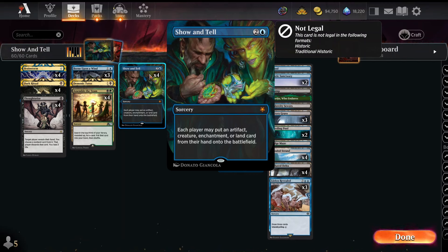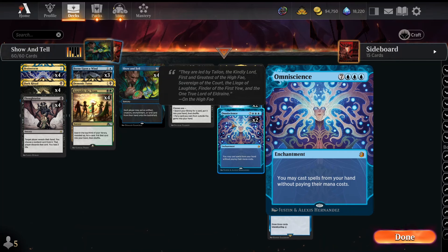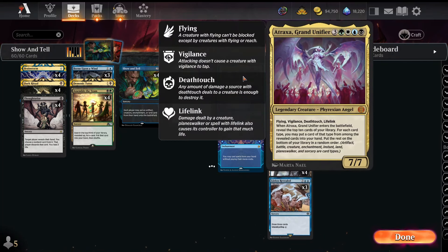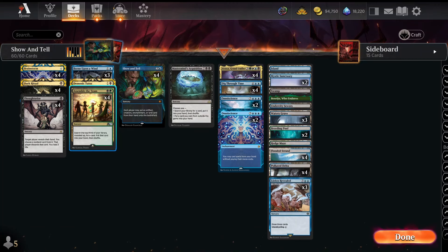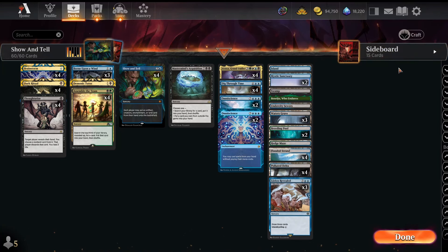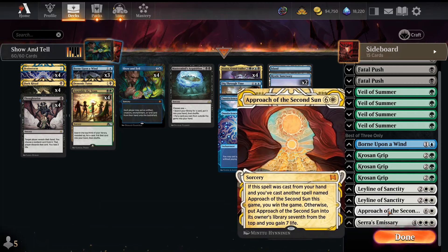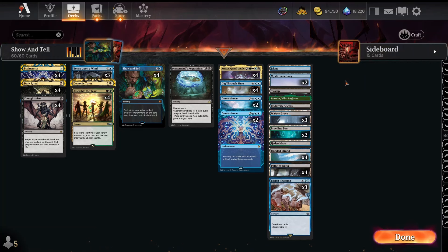This deck is built around Show and Tell — a really powerful sorcery that for two and a blue lets you and your opponent each put an artifact, creature, enchantment, or land into play. The most powerful card to put in is Omniscience, because once it's in play you can chain Atraxa, Grand Unifier and Dig Through Time to draw through your entire deck. The way you finish the game is Mastermind's Acquisition to grab Approach of the Second Sun from outside the game, cast it once, then use Atraxa and Dig Through Time to find and cast it a second time to win.